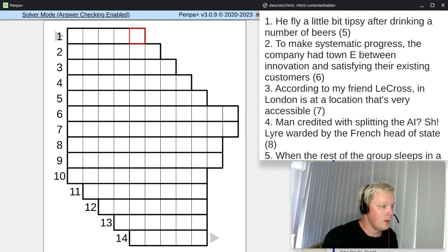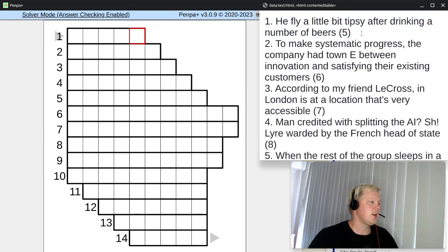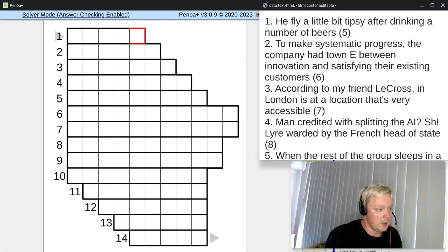Let's start at the top. And before we start, just a reminder of how we go about solving this. To solve a Printer's Devilry clue, a good way to do it is to read the whole sentence out loud, and often there's one place that sounds out of place — one part that doesn't make sense somehow. And that's often the part that you're going to want to concentrate on. A good example is this first one: 'He fly a little bit tipsy after drinking a number of beers.' The clear starting point is going to be this word 'fly.'